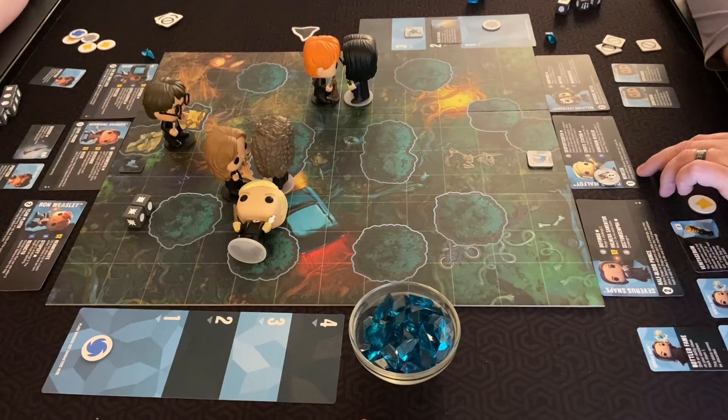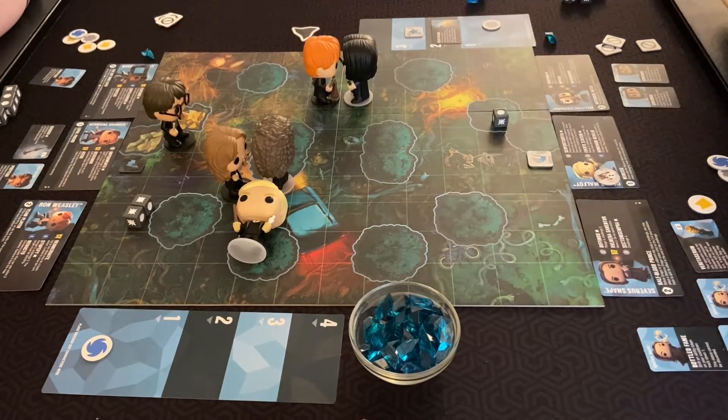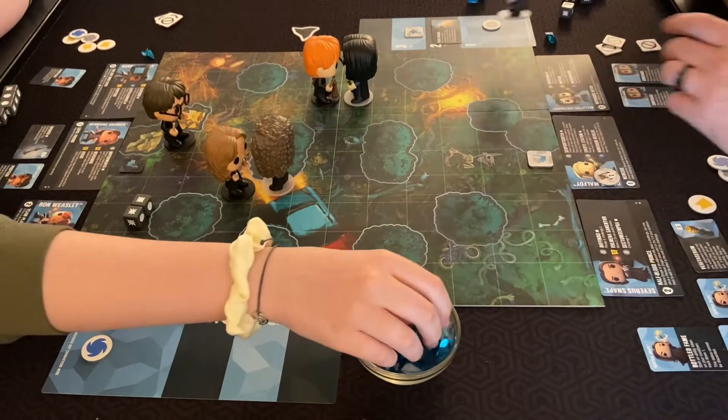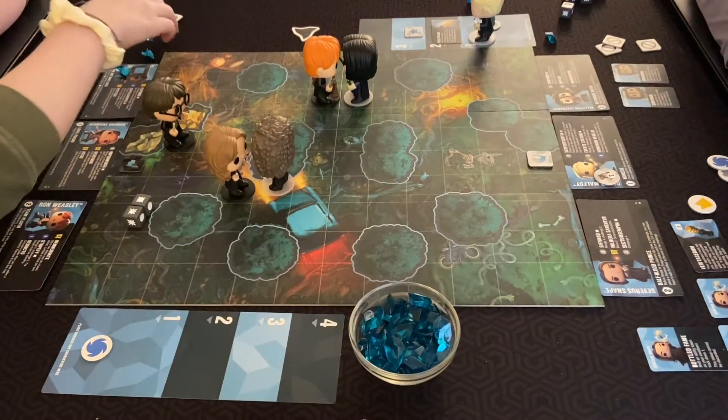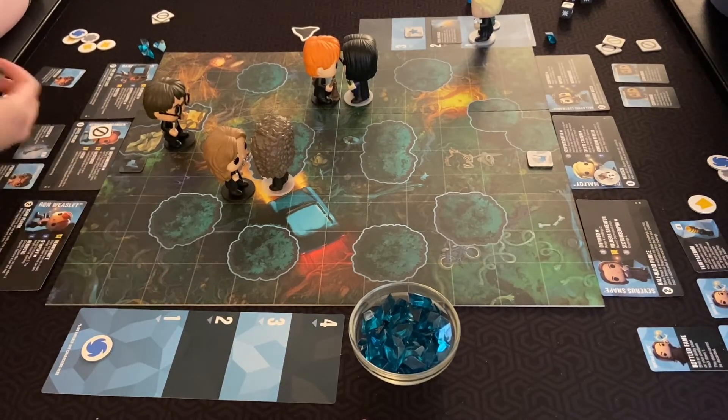Then for her second action she's going to attack Draco. Draco and Serpent Minion gain one extra die roll when challenging, but I'm defending so I only get one. She got two, so Draco's out — you get two points for that. Now Hermione is blocking the path to Harry for Bellatrix.